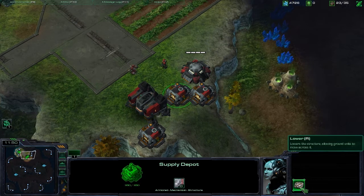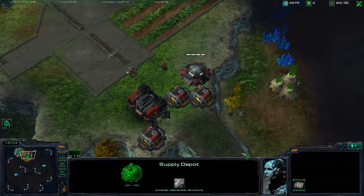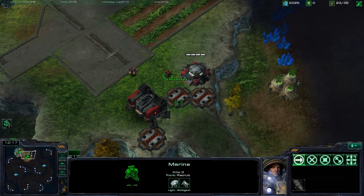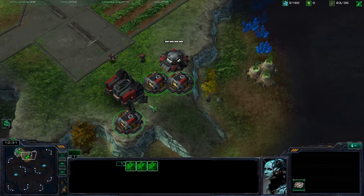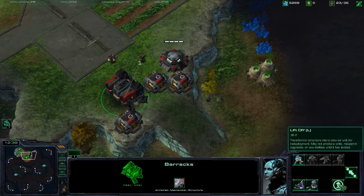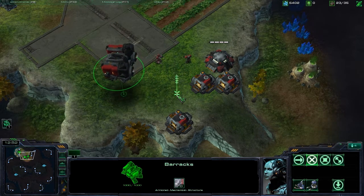Since we blocked off this entrance, there are two ways to get out of this base right now. That's either to lower your supply depots — you can do that with all of your supply depots, choosing to lower them into the ground so your units can run over them, but enemy units can run over them as well, so you have to be careful not to leave your wall down. You can also choose to lift off your barracks and move them around, which is one of the really cool things about Terran.